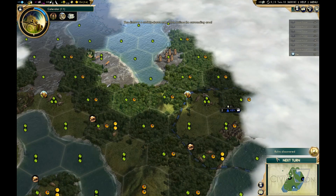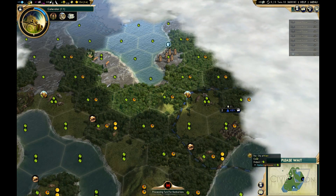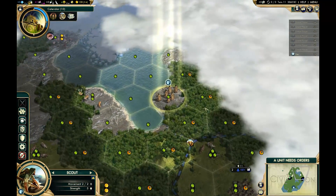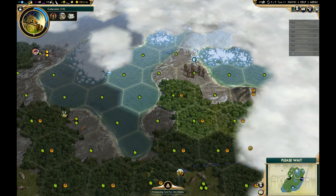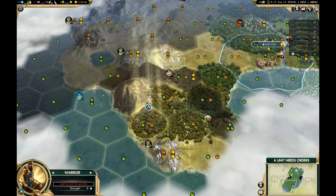Another garbage ruin, but we shall survive. Let's come down south and start evaluating this area for a potential second city. No ruins up here it looks like — let's see what's down here.